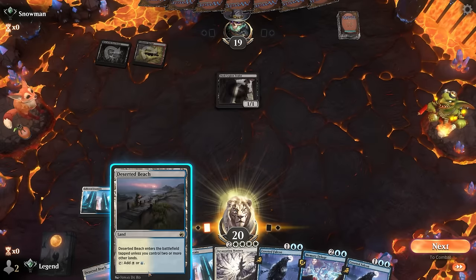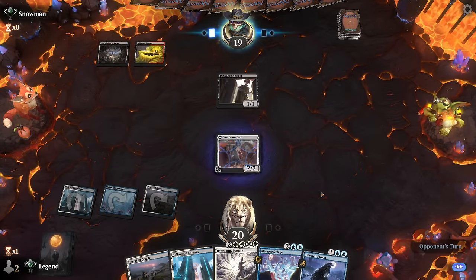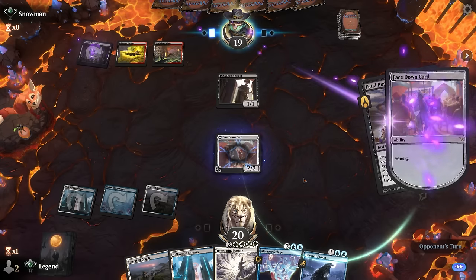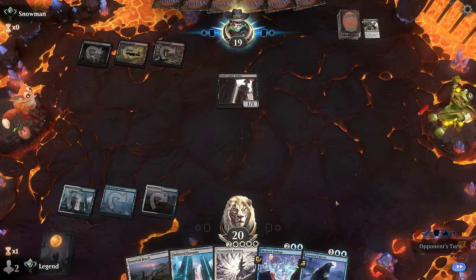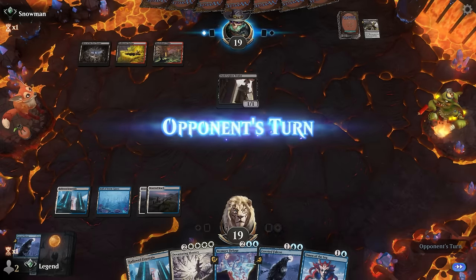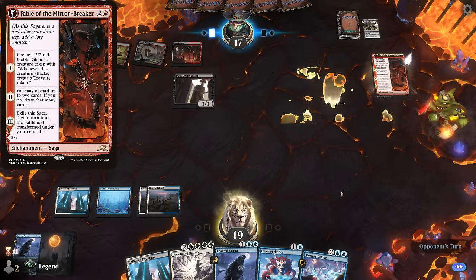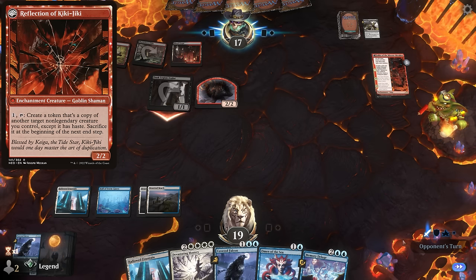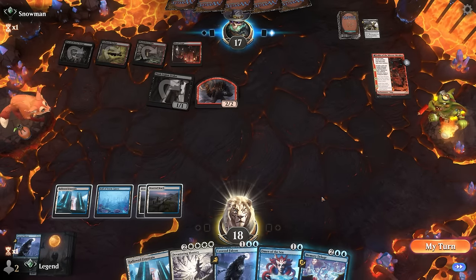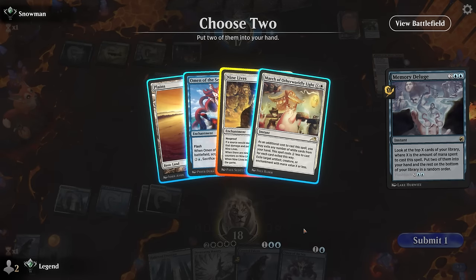We can expect some discard spells and removal. Since we drew another Falcon, we'll play one face down for now. We're just a Nine Lives away from assembling the combo. Opponent's going to Fatal Push our face-down card since mana value is zero — we'll pay the ward. At least they didn't develop their own board, so we'll cast Deluge now and find a Nine Lives.